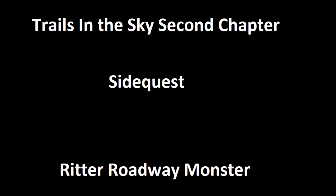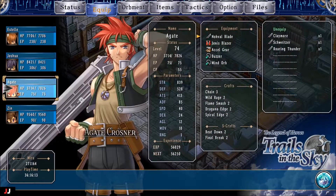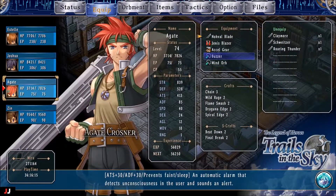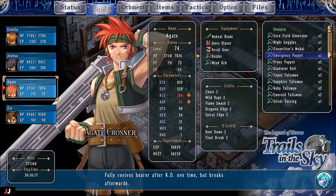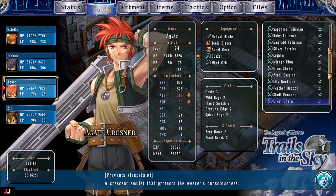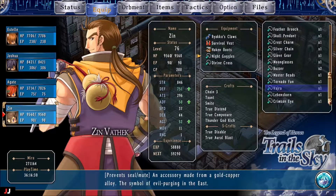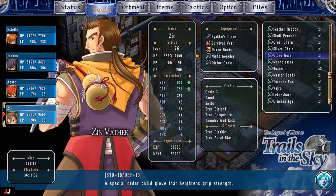Welcome to my Trails in the Sky Second Chapter side quest, Ritter Roadwayed Monster. For this fight you'll have to equip accessories that will protect you from death blow — this makes the fight a lot easier. I'm going to show you a couple items here. The skull pendants will give you immunity to death blow.